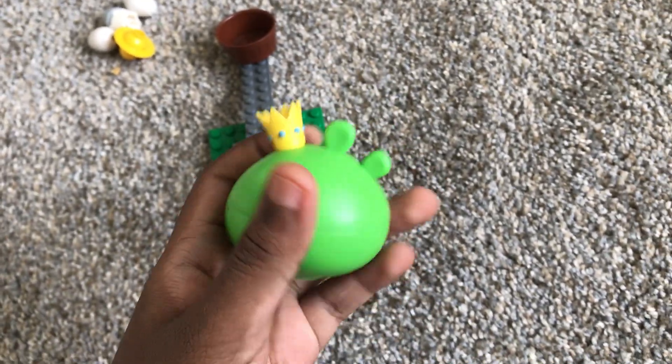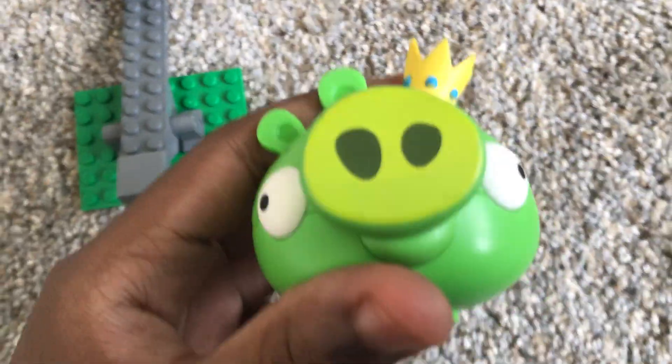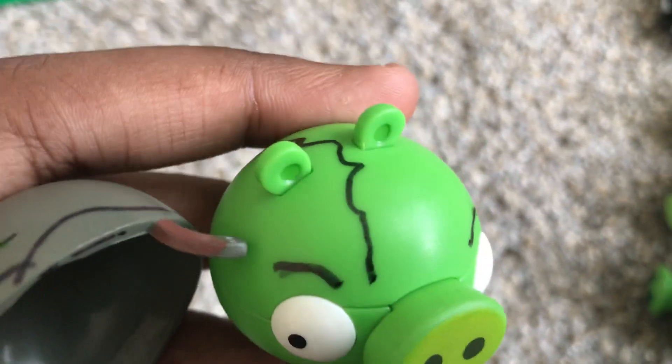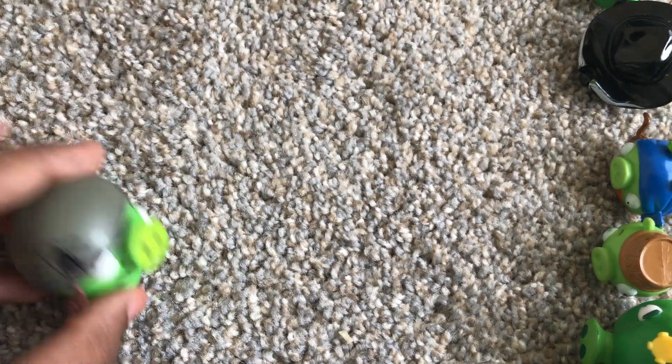And next is the piggies, starting with King Pig. He has a big snout and accurate mouth. Next is Helmet Pig — I DIYed him, this toon version. He has a crack on his head and bigger eyebrows. Yeah, it's Helmet Pig — a little wonky.